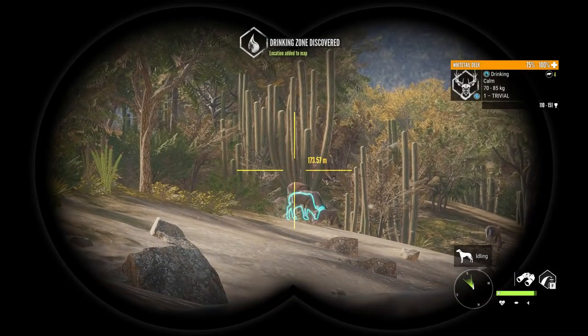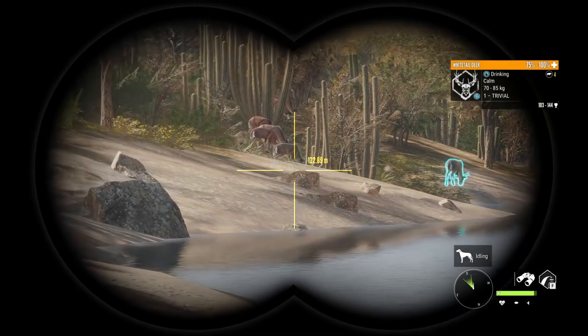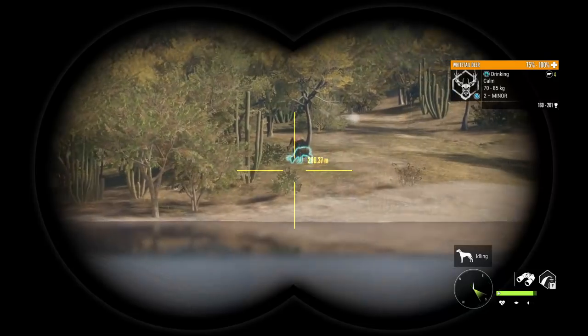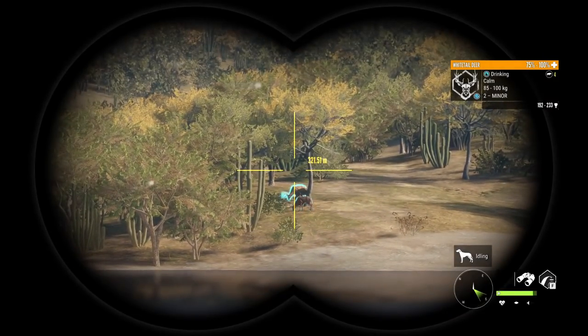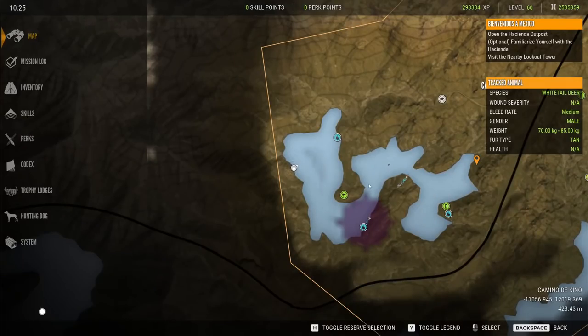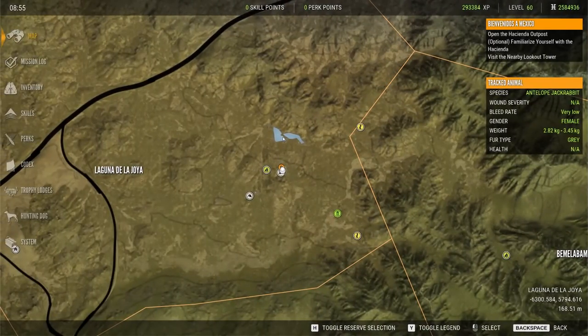We are now at W Lake — there have never ever been whitetail here before — and we do have a zone here. They really are moving them around! They are all tiny babies, unfortunately. We found another whitetail zone here on W Lake with a pretty decent whitetail.